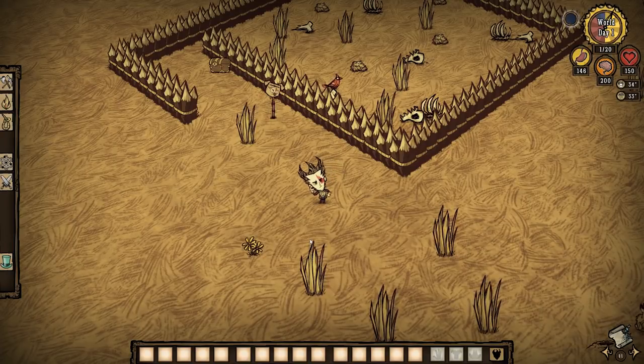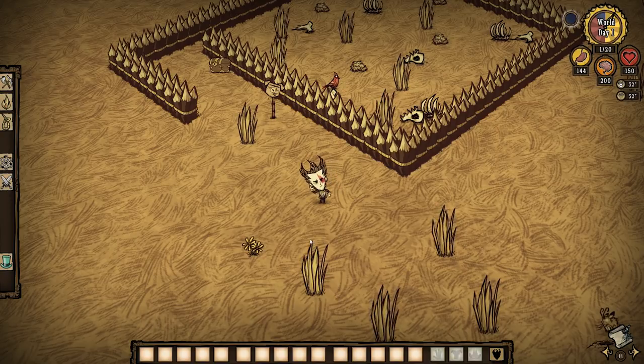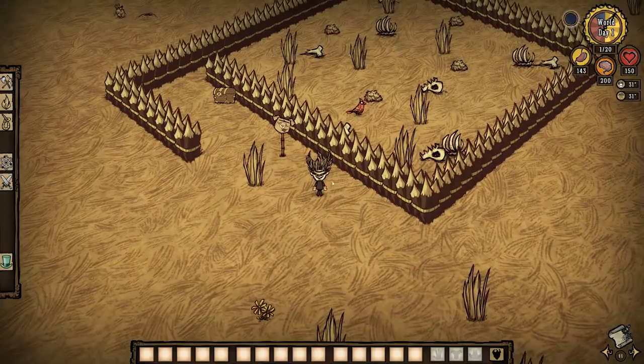How's it going everybody, RaidzingHell here, and this video is a continuation of my series focusing on exploring and exploiting the various set pieces you'll likely encounter in Don't Starve and Don't Starve Together. In this video, I'm going to be focusing on, as you might have guessed, the disused Beefalo Pen.